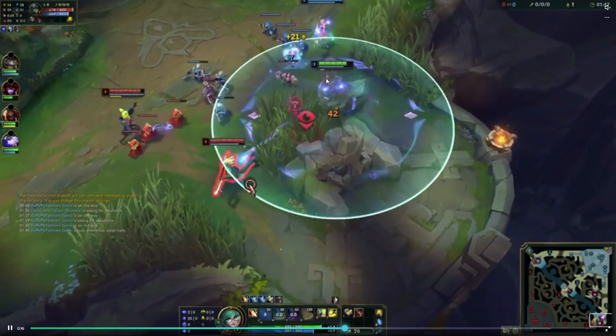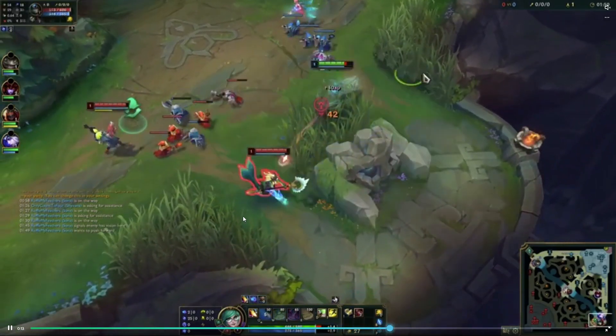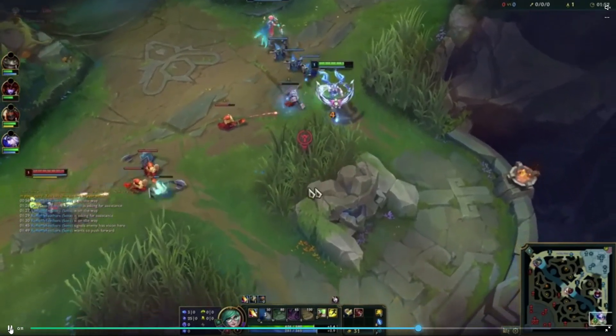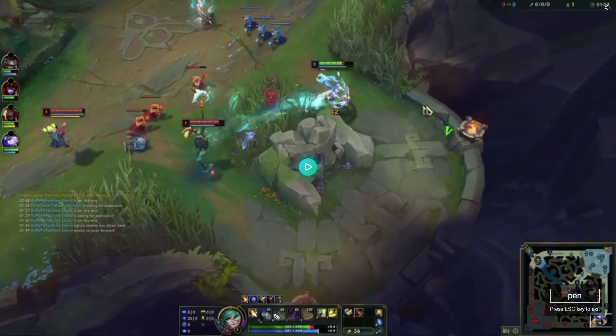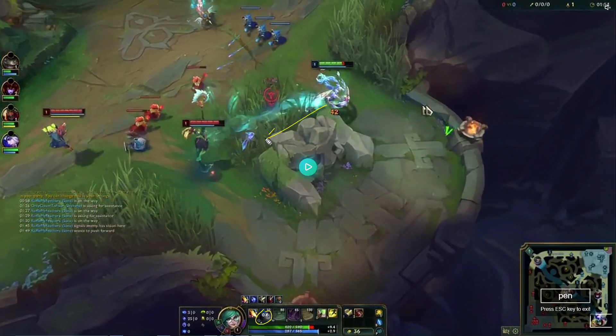A little deep there, but good Q on the back end — that's a nice little 1v1, that's what we want to see. That auto is a little much maybe when she has W back and we don't have Q yet. We just don't want to look for this trade — we want to just be back here hitting the wave.